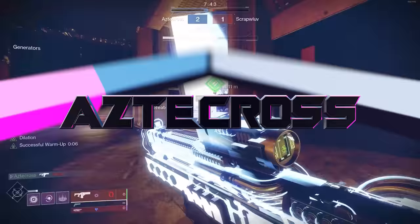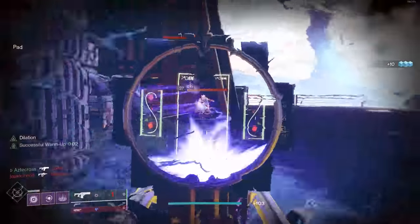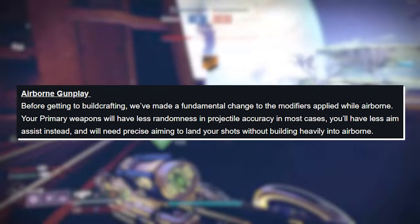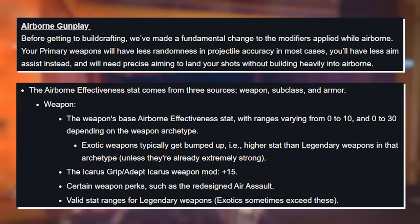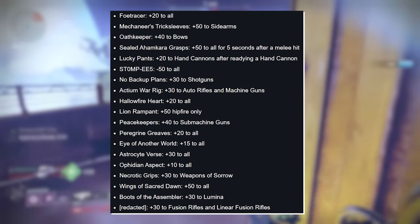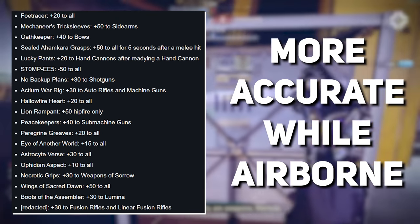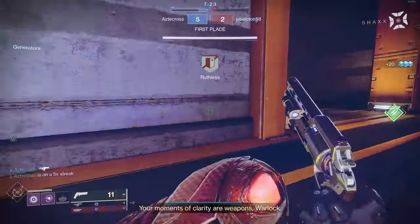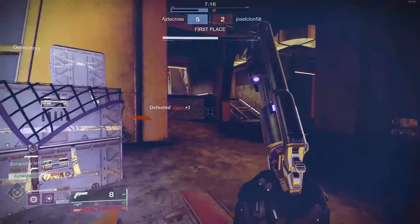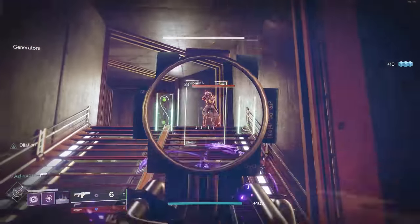Ladies and gentlemen, Season 17 is right around the corner and with it are a bunch of major changes. One of those changes is actually an airborne stat — this will be applied directly to our weapons and armor, most notably our exotic armor pieces, resulting in our weapons being more accurate while airborne. Some of our weapons are going to be less accurate, and it's very obvious based on the TWAB that we saw last week that Bungie is really trying hard to push us in the direction of build crafting.